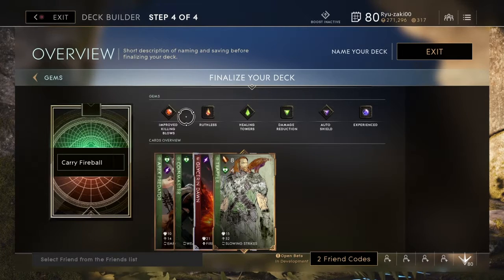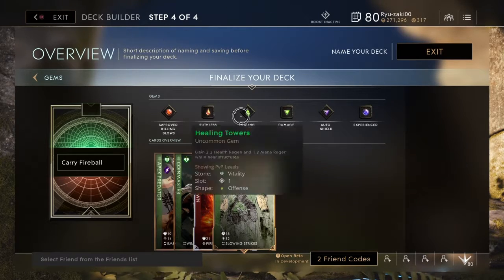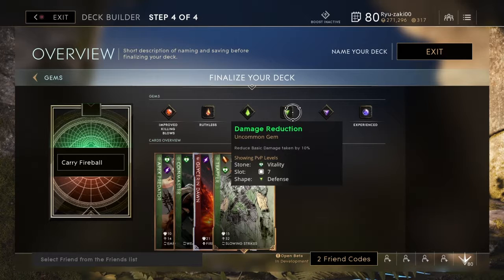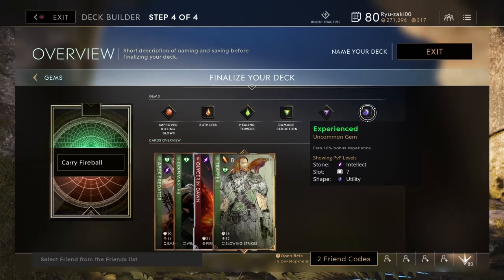Improved Killing Blows gets you more gold off enemy minion kills. Ruthless deals an additional 2% basic damage to heroes for every 10% of the enemy's health that's missing, so as you take more health you do more damage. You also get 2.2 health regen and 1.2 mana regen near structures, reduce basic damage taken by 10%, and Auto Shield grants 100 shield for 4 seconds when you drop below 25% health.